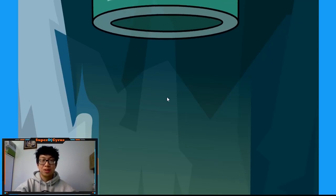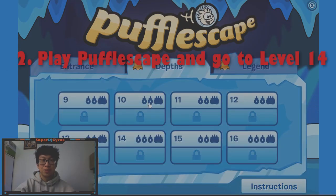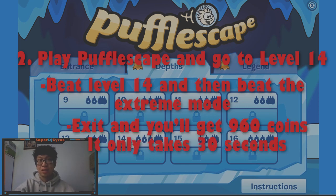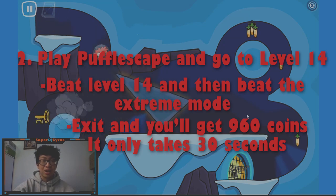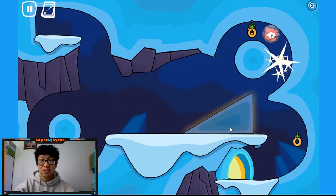So we'll load in, pick a Puffle, and what you want to do is go to level 14. You have to beat level 14 first, then we'll unlock extreme mode, and once you beat extreme mode, you exit and you get 960 coins. That's basically a thousand coins per game, and it only takes 15 to 30 seconds.